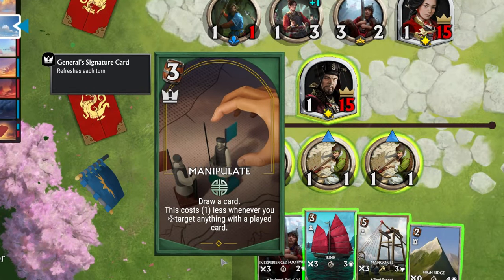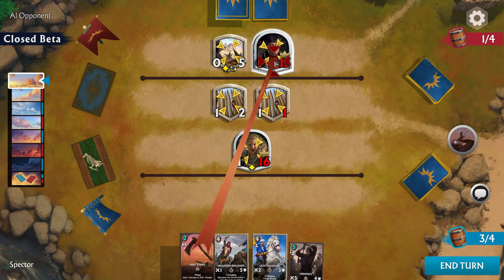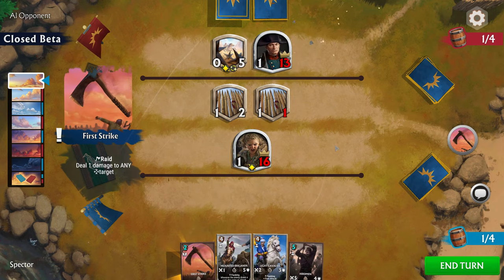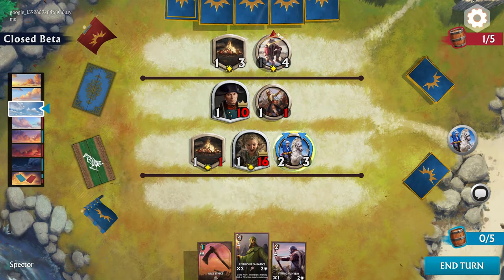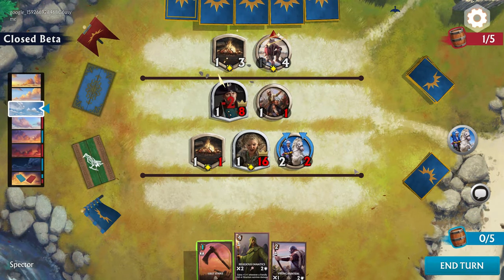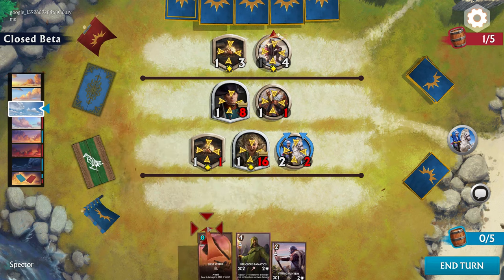This is further helped by the fact that each general has his own special card which can be used multiple times in each match and is always present in his hand. Each one is specialized to match the general's style of play and his unit cards, often having a lower price to play if specific conditions are met.